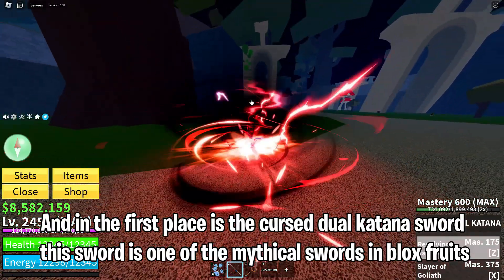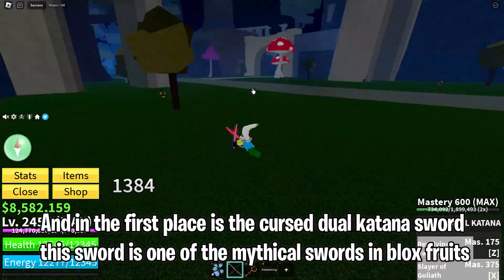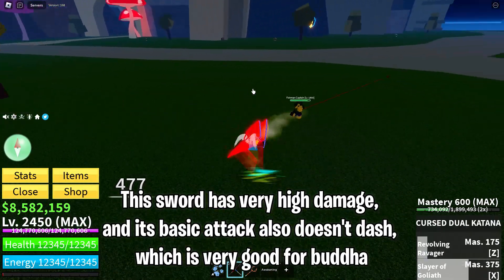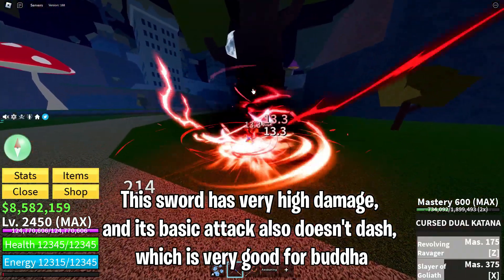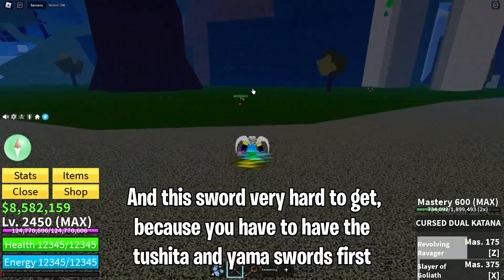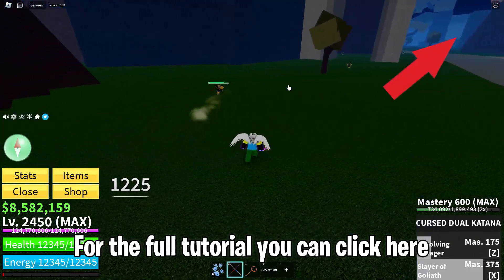And in first place is the Cursed Dual Katana sword. This sword is one of the mythical swords in Blox Fruits. It has very high damage, and its basic attack also doesn't dash, which is very good for Buddha. This sword is very hard to get because you have to have the Tushita and Yama swords first. For the full tutorial, you can click here.